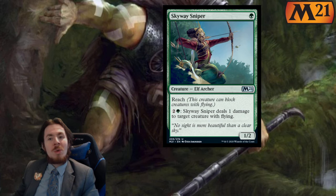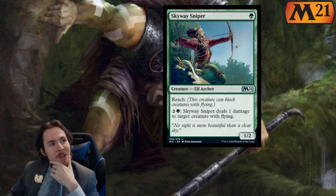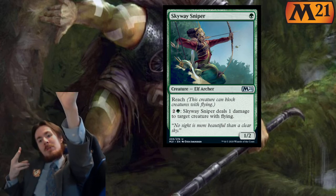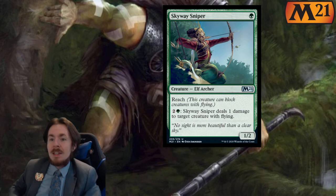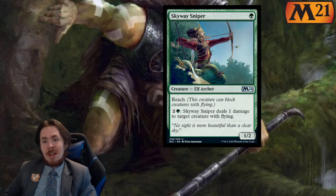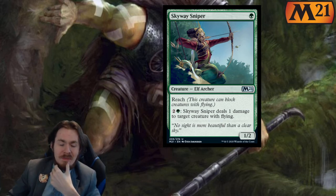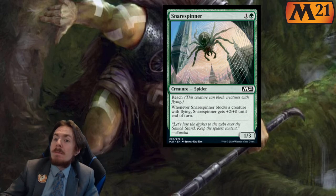Skyway Sniper — for 1 mana you get a 1-2 with Reach. Look, it's an archer and it has reach, as all archers should. For 3 mana, this deals 1 damage to target creature with flying. So if you hate flyers, you can attempt to continually shoot them out of the sky. One mana 1-2 is okay though. In limited, 2 out of 5 — there will be some flyers, this might kill a couple and that'll feel pretty good. In standard, you have better options, so 0 out of 5.